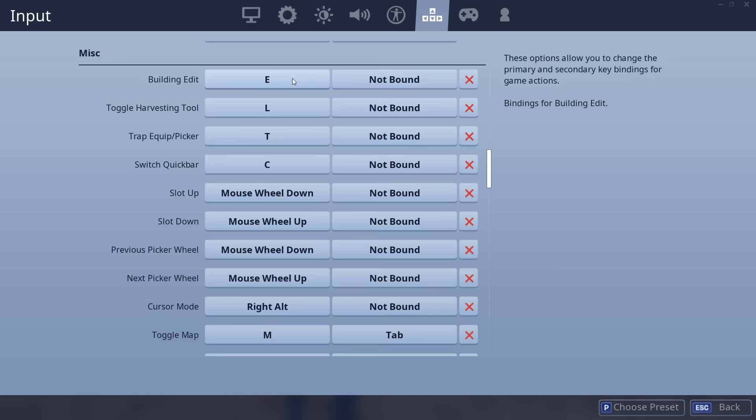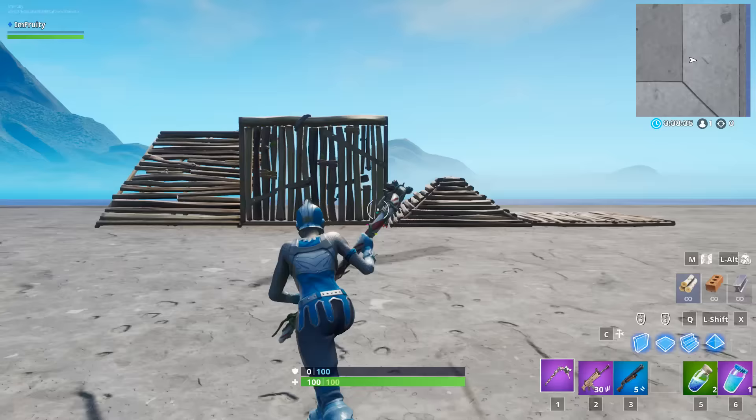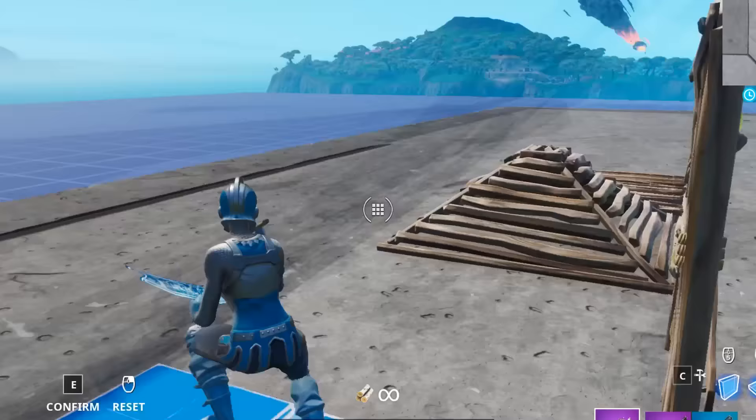My edit button is E. Toggle harvest tool is L. Switching from building to weapons is C. The rest is fairly default — I don't think I've changed any of it. My keybinds might look odd to you, but at the end of the day, it's what I find comfortable. When you see someone's keybinds, they're just the keybinds that person wants to use.